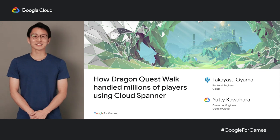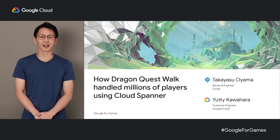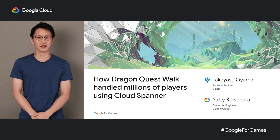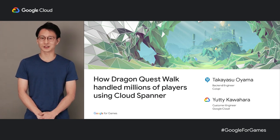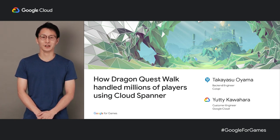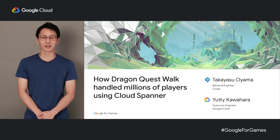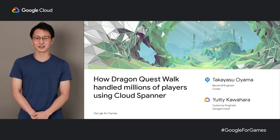Hello, everyone. This session is to explain how Dragon Quest works, a game currently very popular in Japan, handles millions of players, and how Cloud Spanner is essential to managing high volumes of requests. My name is Yuti, a customer engineer from Google Cloud, working with gaming industry companies in Japan.